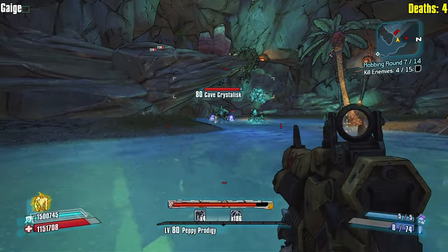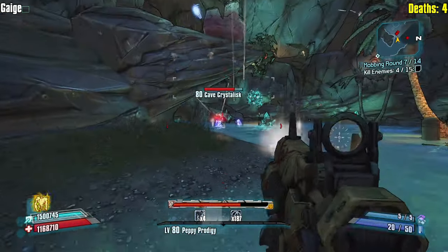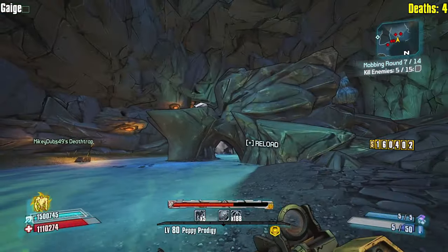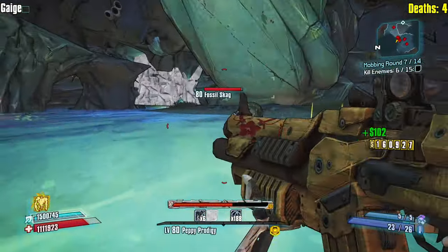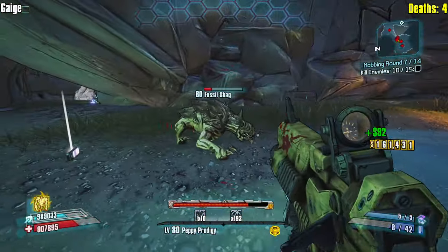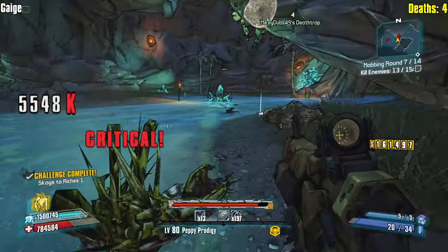A big reason why I play Gaige is to run shotguns. It does do pretty nice deeps. My relic isn't really helping out with any of this damage either. I haven't seen a rabbit yet. Without baiting, sky goes down with a rip.